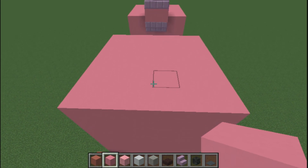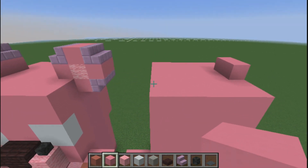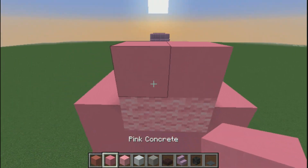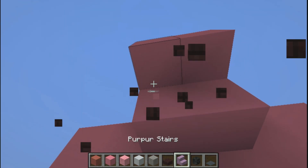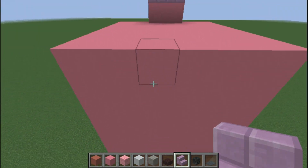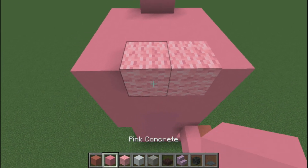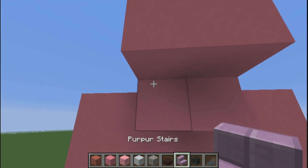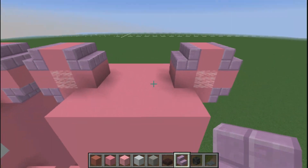Starting right here, it goes up by one, then pink wool here, pink concrete, pink concrete, pink concrete. Around the edges you're going to place the purple stairs like this — not nether brick. Do the same thing on the other side: place pink concrete, pink concrete, pink wool, pink concrete, and pink concrete. Then place purple stairs on the outside to make it more round.